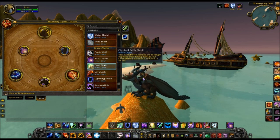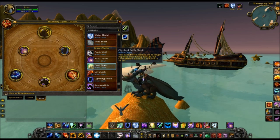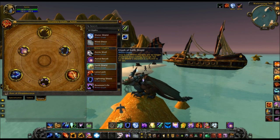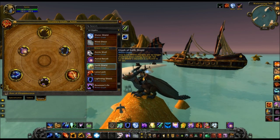Earth Shield is kind of interesting and weird — Earth Shield charges are no longer depleted when taking damage, but your Earth Shield duration is reduced to 45 seconds. I guess this is trying to be a PvP glyph, but with that change you'd have to dispel every single charge of Earth Shield to get rid of it. I don't think you'd want to take this glyph, because you'd have to recast it every 45 seconds — but then again, I guess it could be good for PvP.